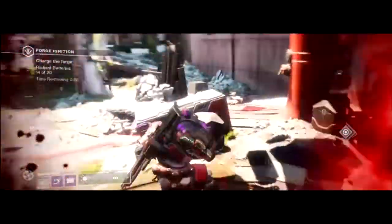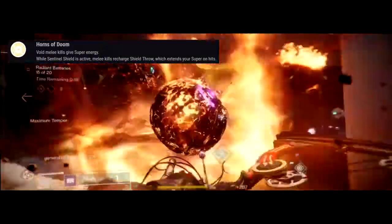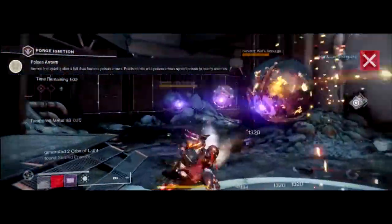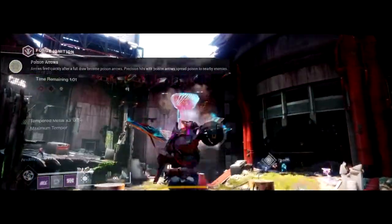The Doomfang Pauldrons offer super energy back upon melee hits and also extend your ability to use your shield more often, and extend your super use every time you kill a target within your super form — making this quite a deadly set. You'll also be using the exotic Monarch bow for adding a bit more flare to your hits and causing more damage to proc once the exotic perk triggers.